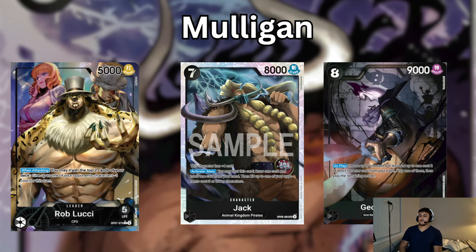Jack's not searchable so we want to mulligan for it going first. This is the only reason I think maybe I should play 4 copies. But you usually do end up seeing it no matter what because you're going to take a lot of life — you draw on 3 life, go down 3 life, and then 1 on 5, so you're going to see like 6 cards. So yeah, you have a good chance of seeing it, but try to mulligan for it.